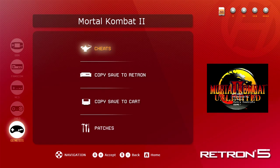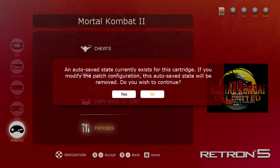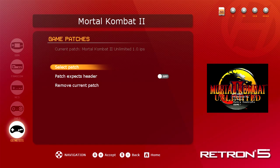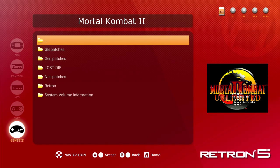So you're gonna go to the game menu, go all the way down, it says Patches, and it says it's gonna reset things or whatever. So here you can select your patch, which you can put anywhere on your SD card, really.